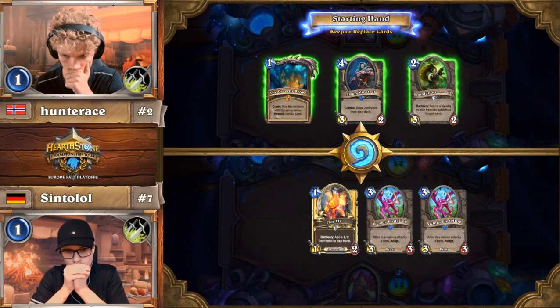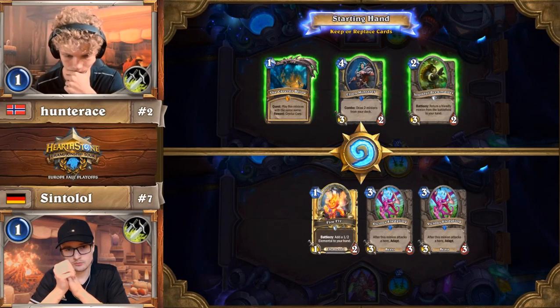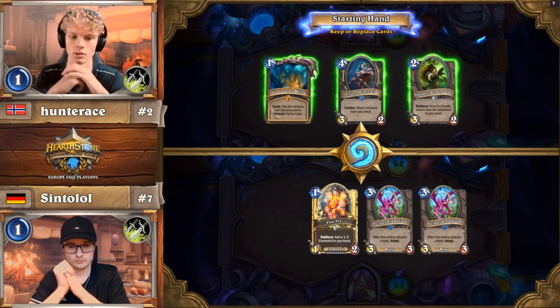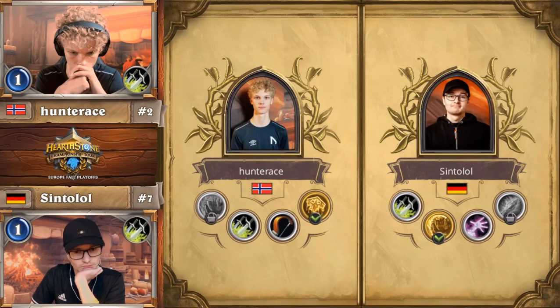Quest Rogue for Hunter Ace versus Odd Rogue for Syntolol. This is a tough matchup — Odd Rogue is favored, but Quest Rogue can beat just about anything if it gets what it needs. Hunter Ace made his climb this season with Quest Rogue.